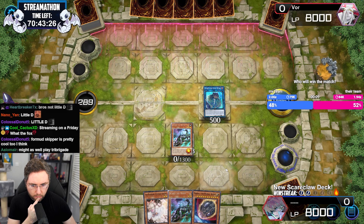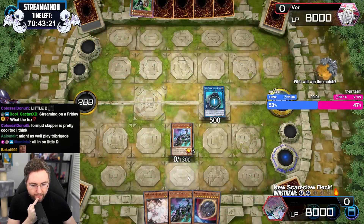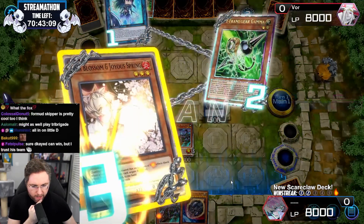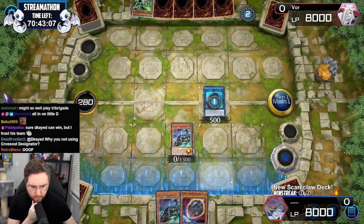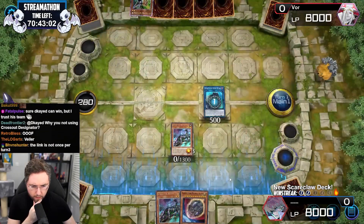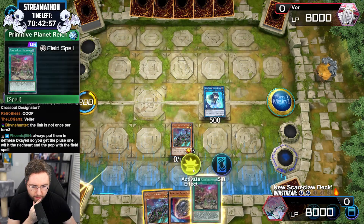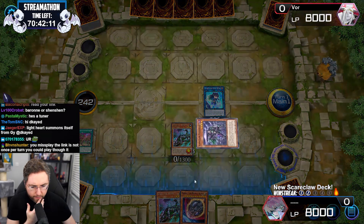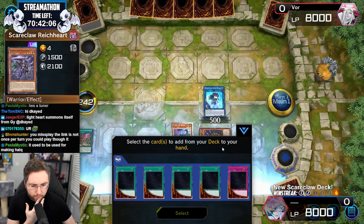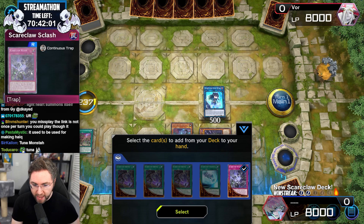Uh-oh, what you got? Oh shite — I think I have to ash this and then just Scareclaw pass. Don't activate any more monster effects. We chill. Field spell — field spell add. So if he gammas us, it gets out of the way. Then we'll be summoning, then we're going to make the Link 3. He didn't do it — we have negate anything.